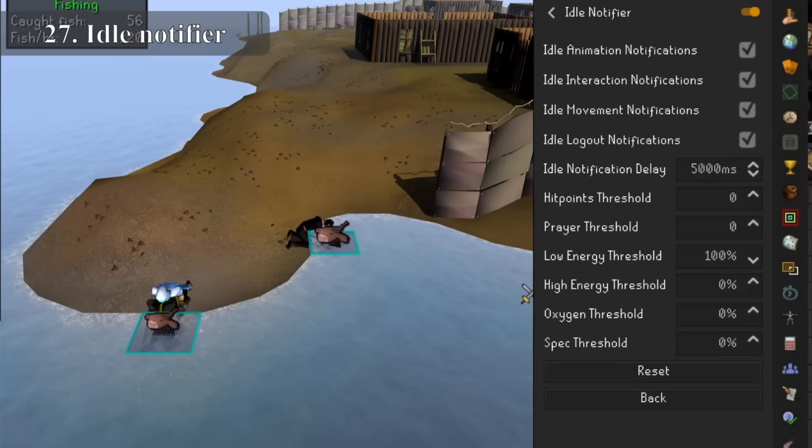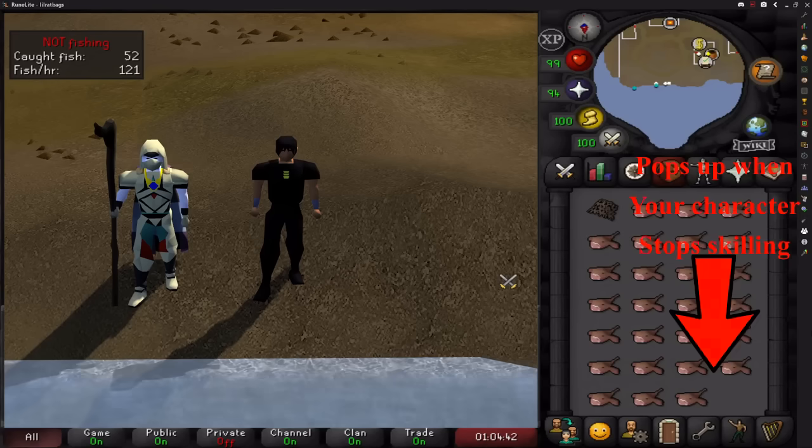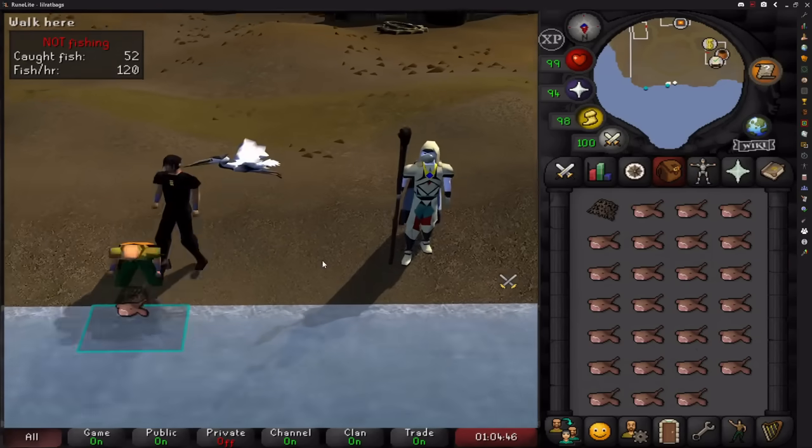You'll either think the next one is amazing or completely pointless, but if you play multiple accounts or work from home, there's no better way to train during a Zoom call than to AFK with idle notifications on — that will tell you when the tree is cut, the whirlpool moves, or you need to reset your aggro at that AFK slayer task.